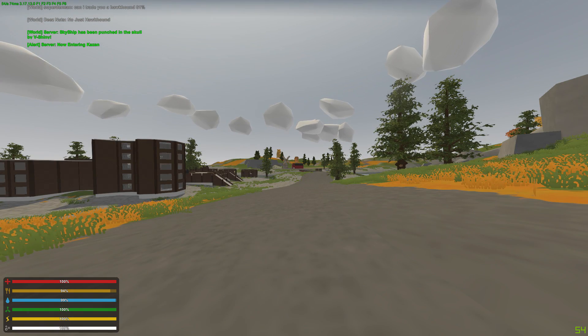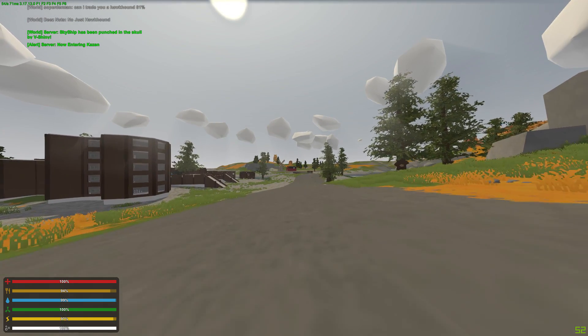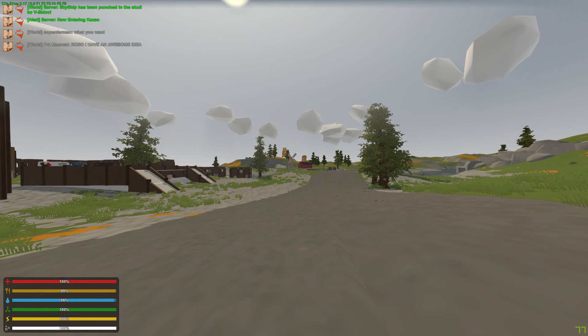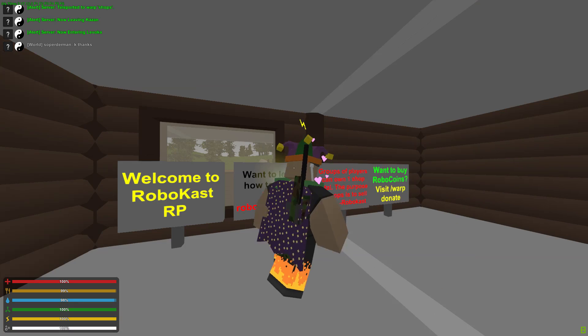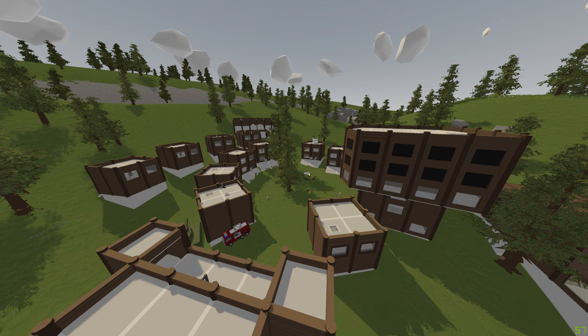Whenever you first spawn, you're just going to want to play like a normal player — get loot, get gear, get your bases. Whenever you first spawn you're also going to want to check out the shops. At these shops you can buy a shop, sell stuff, or buy stuff from people and trade. To get there on any server just do slash warp shops. This is the basic area where you spend most of your time — trading, communicating, selling and buying — all in the safe zone.